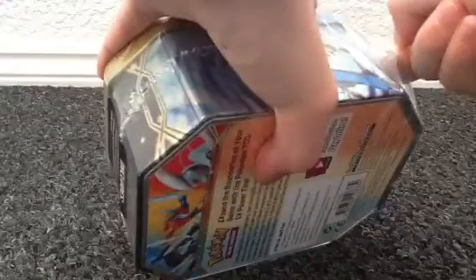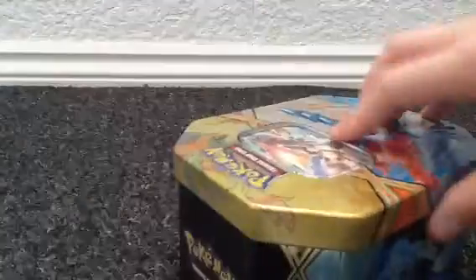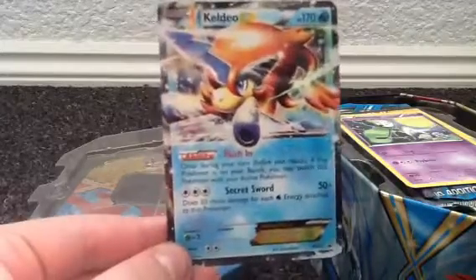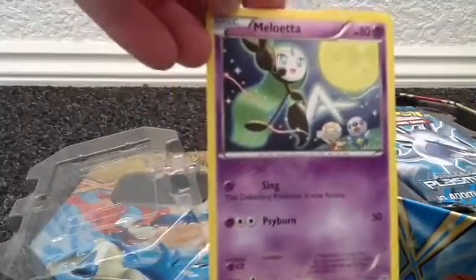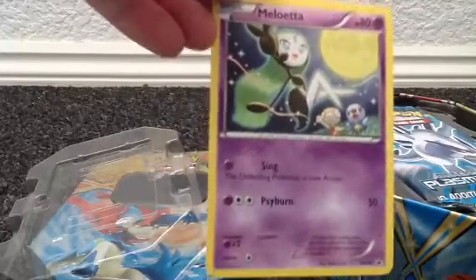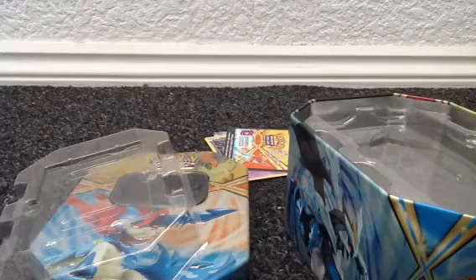There we go. There is a nice promo — Keldeo EX with the tin. That is really nice artwork on that card, and for some reason there is a promo Meloetta. Don't know why that is — post in the comments why.